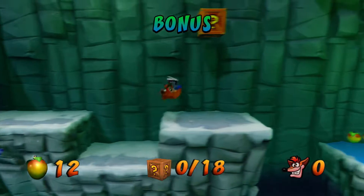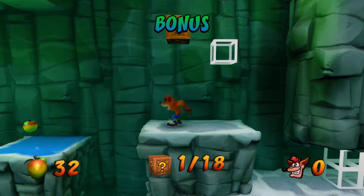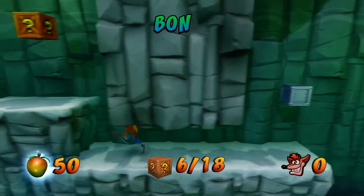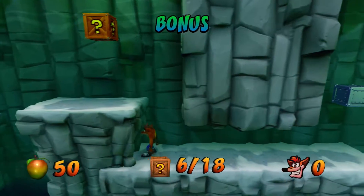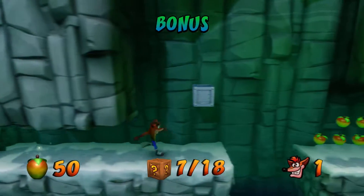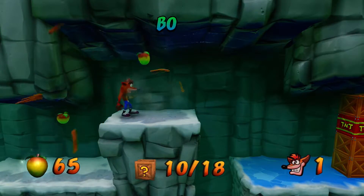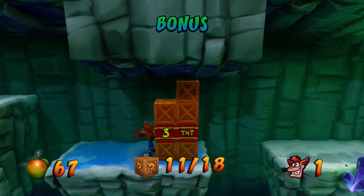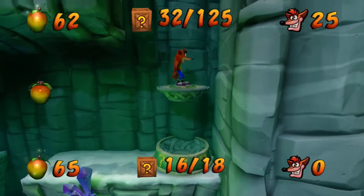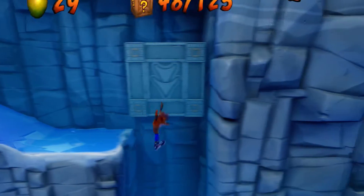Now it's bonus time! Too close for comfort. Let's see what's in the boxes. The body flop helped me get up there. The crouching jump can also help me reach higher places. Oh no, TNT! Well, at least I didn't get hit with that. I gained two lives.